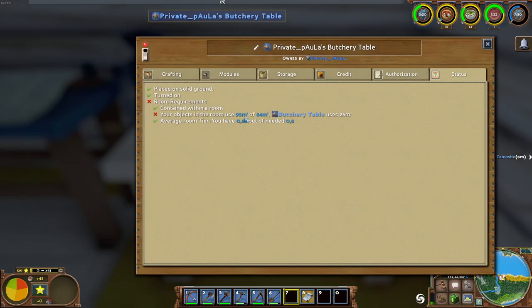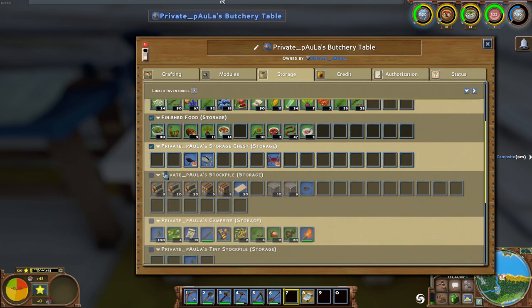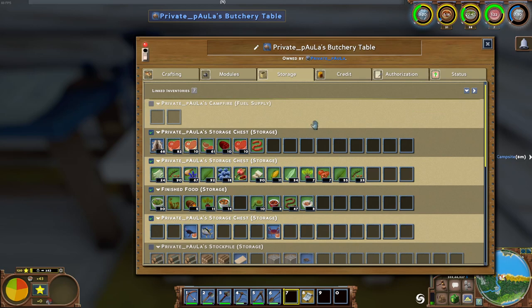Let's take this butchery table here. Every crafting station that uses or needs some kind of storage will have a storage tab - great surprise, right? Now to enable the usage of any of these stockpiles you can just click the little checkmark to enable, or uncheck it to disable the usage of that specific stockpile for that specific crafting station.